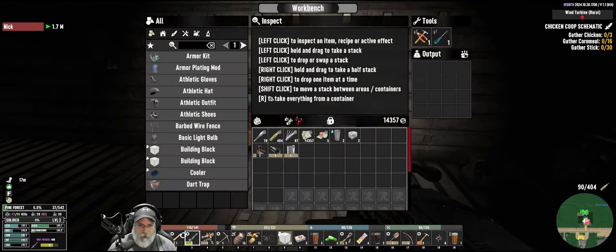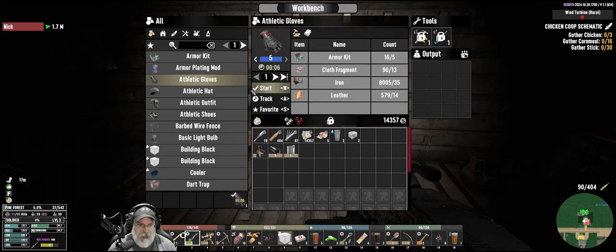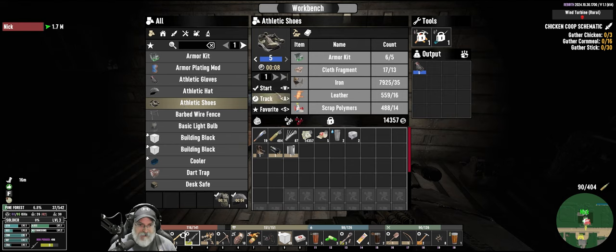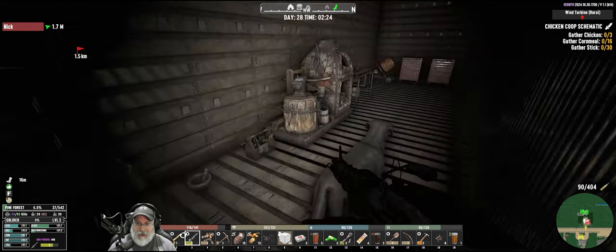The other thing I want to do is I have gathered up all the stuff and made all the armor kits for us to make a full set of blue athletic. The full set of blue athletic will give you 50% reduction in food and water. So that is also going to help out big-time. And it will also open up some more mod slots for us.